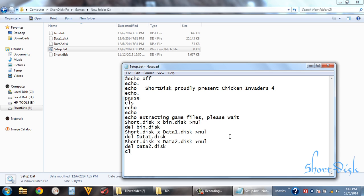Now we can use 'cls' and also 'less than null' to suppress output. And then all the pieces are completed. So we have to delete used files like data1, data2, and all that. We should use 'del' for those. We have deleted these files. Remaining files: 'del short.disk'.